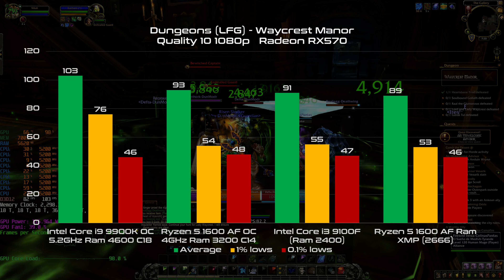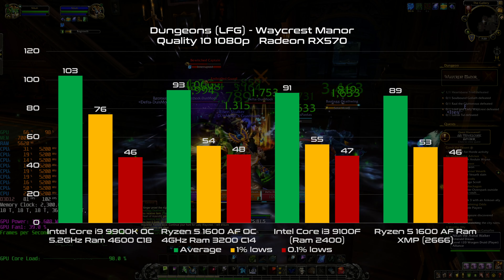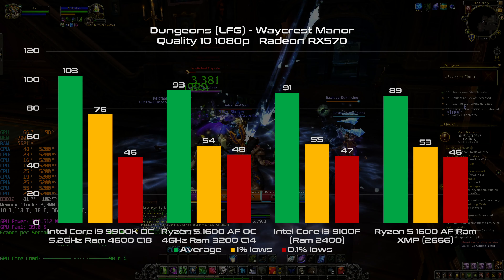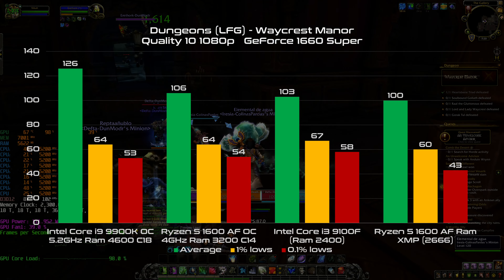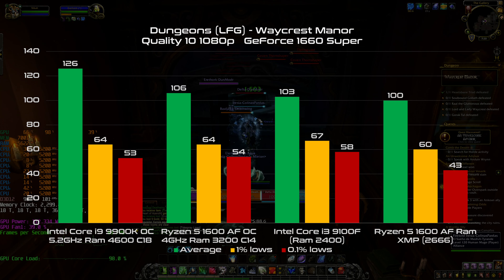In the Dungeon, we can now see the difference even with the RX 570 — not by much, and with more than good averages, but the overclocked 1600AF is leading the way in this duel. With the 1660 Super we have a similar picture. The GPU is a bit bottlenecked by the two budget CPUs, but with good performance on average and in the lowest area.